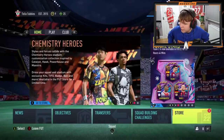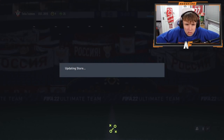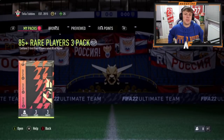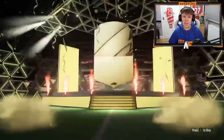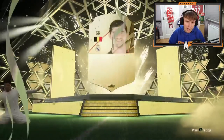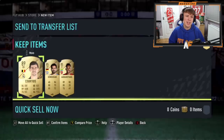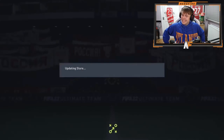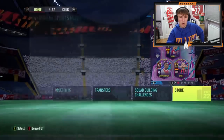Shout out to the man — his 85-plus triple upgrades, first Xbox pack too, make it good! He's cracked it open — 88-plus walkout, Belgium goalkeeper Courtois! Still yet to see a Future Stars though. From Courtois it goes to two 85s — not the greatest. Maybe these packs just aren't great to open right now.